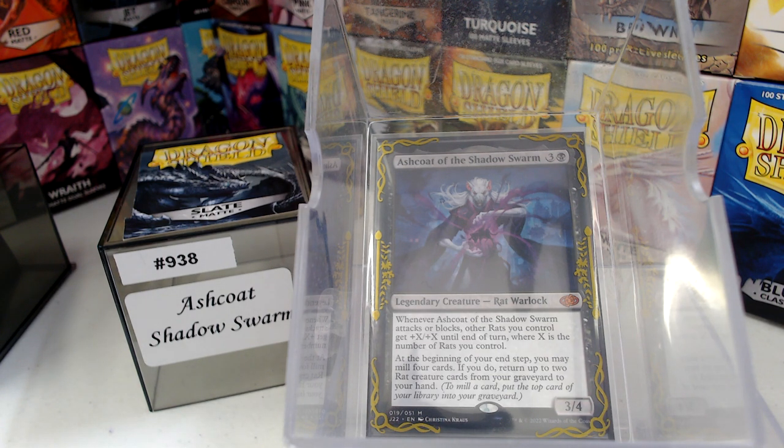Let's look at Ashcoat here. We have a Rat Warlock — 4 mana gets us a 3/4. Whenever Ashcoat attacks or blocks, other rats you control get +X/+X until end of turn, where X is the number of rats you control. So it's kind of like a personal Coat of Arms, just for rats.